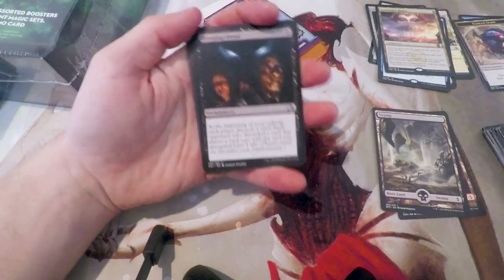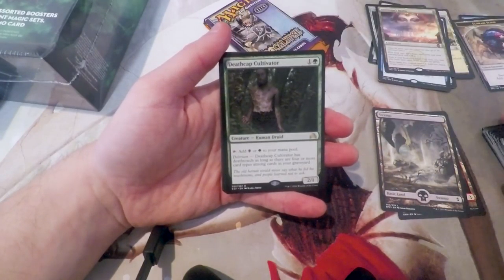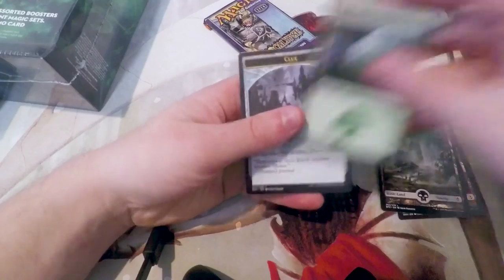Shadows over Innistrad — I don't know that there's too much that I super care about in the set. Creeping Dead, Pack Guardian, Woodland Stream, and Deathcap Cultivator. Not too exciting. And then, of course, we have our flip card. And then possibly the most exciting pack in here: Apocalypse — which I did not at all expect to see.